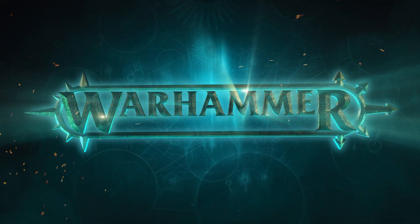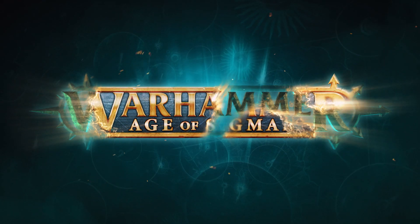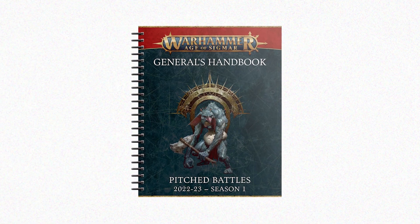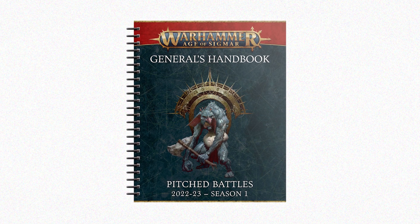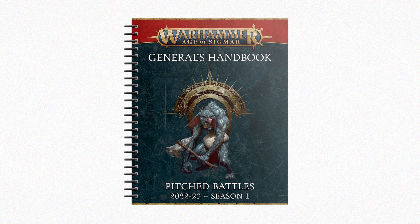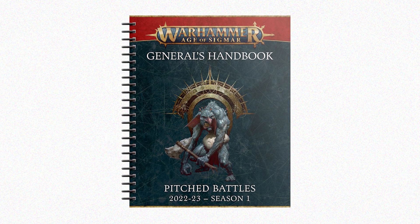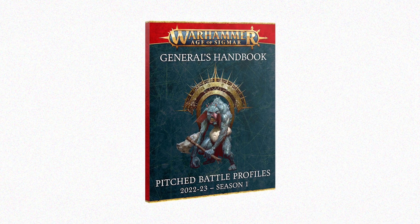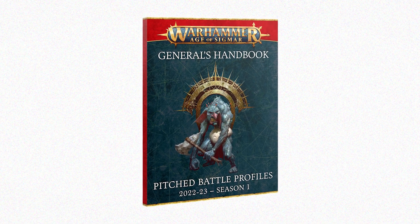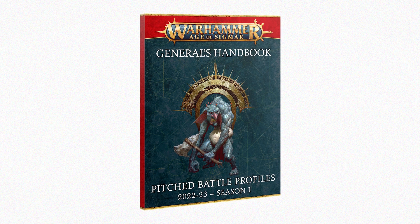Next weekend is a big one for Warhammer Age of Sigmar, with a new General's Handbook along with two Battletomes available to pre-order on Saturday. The General's Handbook consists of a 96-page spiral-bound book documenting Gallet, the splintered land in the Realm of Beasts, together with new realm rules and 12 battle plans specifically designed for matched play games. It also contains the 34-page pitched battle profiles book containing points values for every unit in the game.